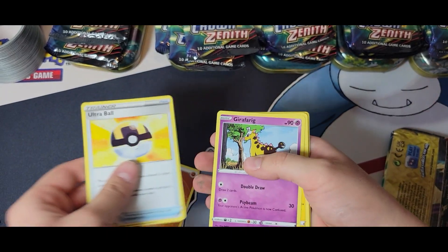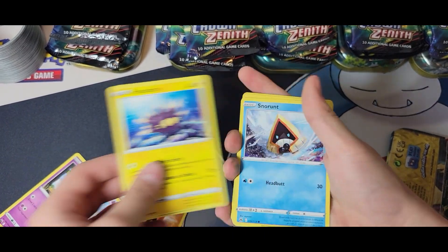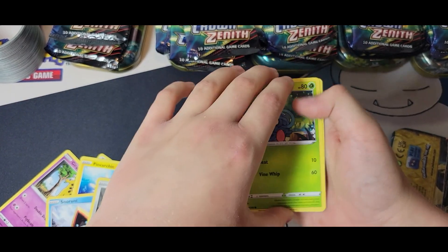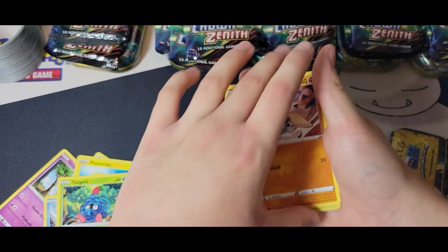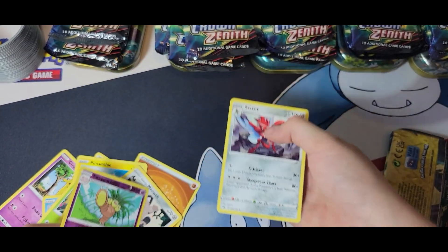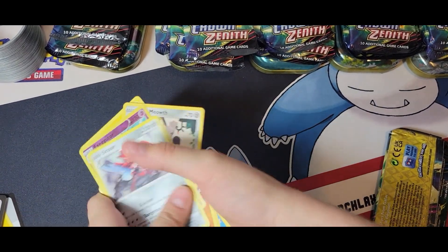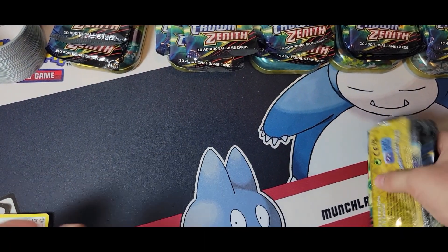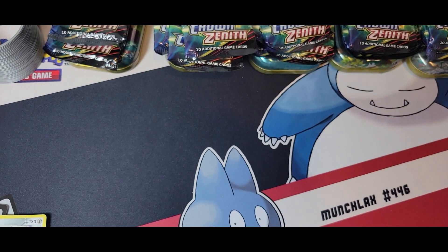I got a Fighting Energy, Ultra Ball, Girafarig, Riolu, Pin Curtain, Snow Runt, Pawnyard, Tangela. My cards are getting all over the place. Ball Guy, Galarian Meowth, Executor, and Scizor. Okay, we tied, so we got nothing — we can do that at the end with Hop.